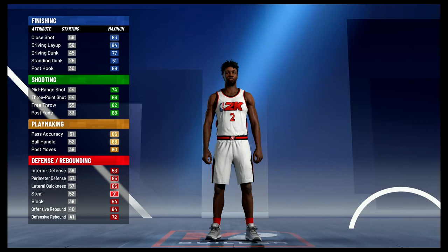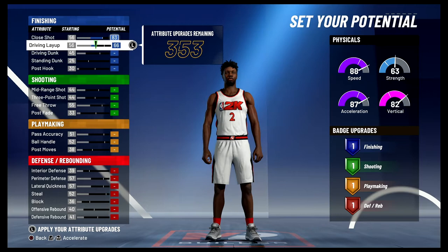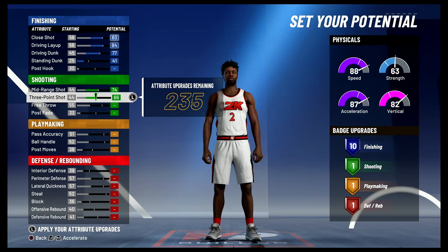For the attributes, you're going to bring your close shot up to an 83, bring your driving layup up to an 84, bring your driving dunk up to a 77 and max it out, bring your standing dunk up to a 41 — and that's going to give you 10 finishing badges. For shooting, you're going to bring your mid-range shot up to the max, max out your three-point shot, and bring your free throw up to an 82 — giving you seven shooting badges.